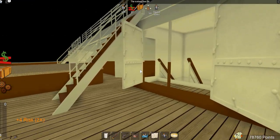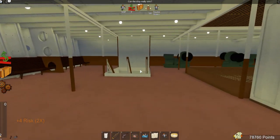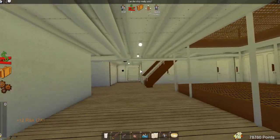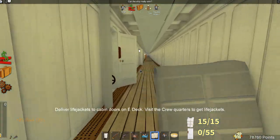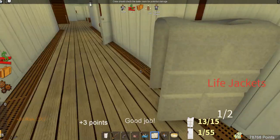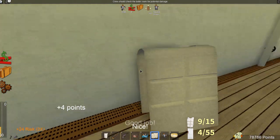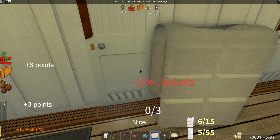Let's head below. We're making our way down and heading to Scotland Road here on E-Deck. We're going to bring out our life jacket thing. Now if we go up to some of the doors, you can see that these guys need little life jackets here — just two there. Now we have ten life jackets left. Let's go: one, two, three — six life jackets left.